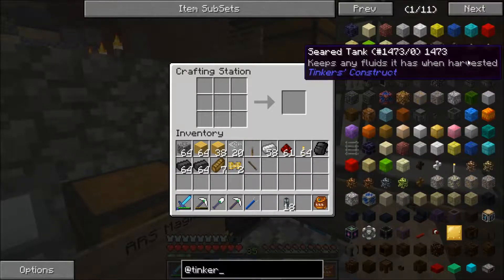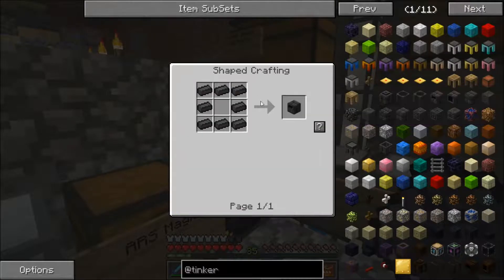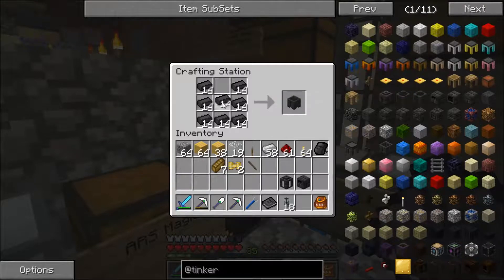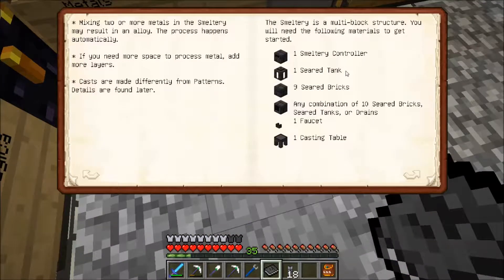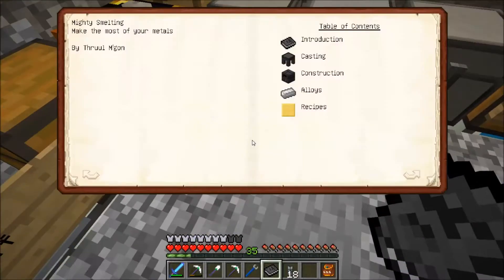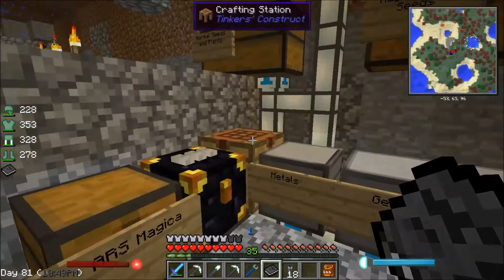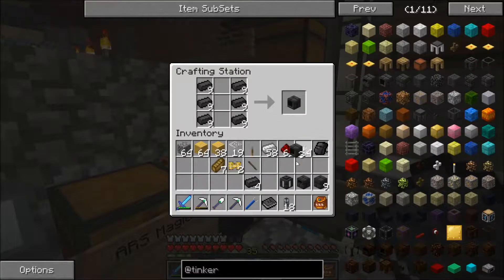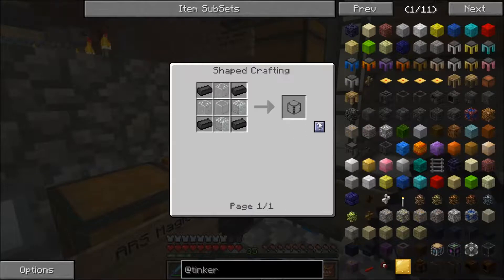I need a seared tank. This is where we've got to go through and build all the stuff first — we need the controller. Let's look at our book again: one seared tank, one controller, nine seared bricks. We're going to start with the basic level. Any combination of bricks, tanks, or seared tanks, or drains — so we definitely want three drains.